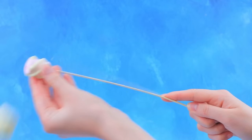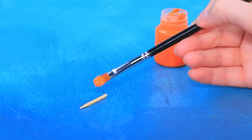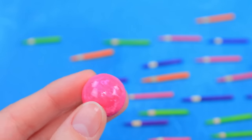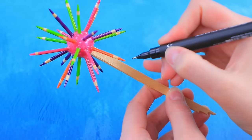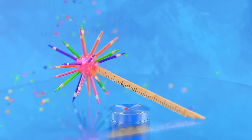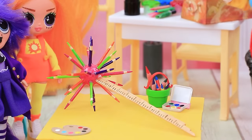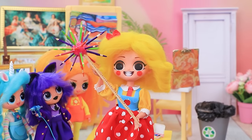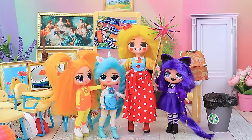Clean the skewer. Color it orange. Take the ball. Complete the handle. Draw the markings. A present for Miss Delight! Is that for me? Pencil mace! Thank you! We love you! That's so cute!